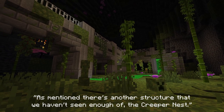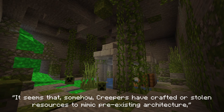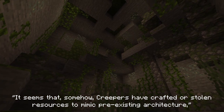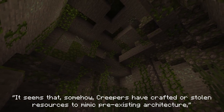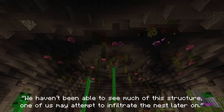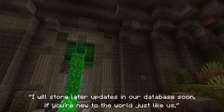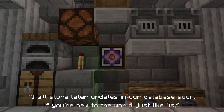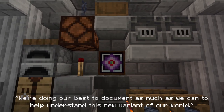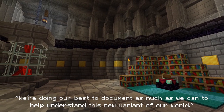As mentioned, there's another structure we haven't seen enough of — the Creeper Nest. It seems that creepers have crafted or stolen resources to mimic pre-existing architecture, with the main room of the nest containing the Mother Creeper. We haven't been able to see much of this structure, but one of us may attempt to infiltrate the nest later on. I will store later updates in our database soon. If you're new to the world just like us, we're doing our best to document as much as we can to help understand this new variant of our world.